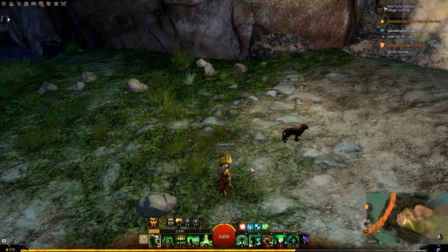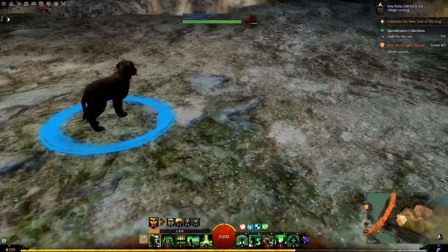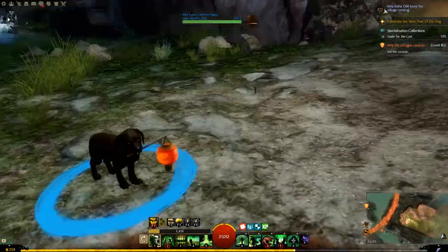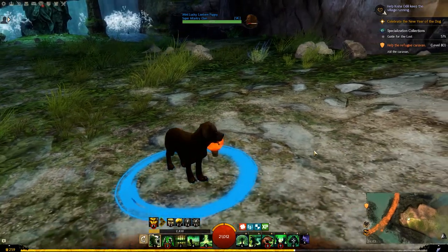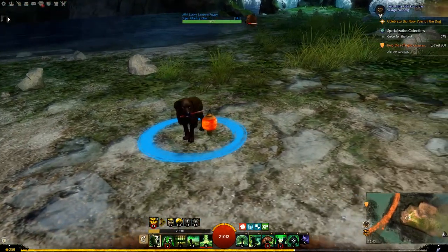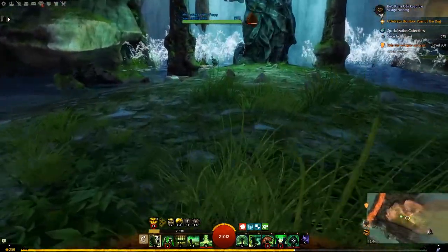Hey guys, welcome to this week's demo. This week we have the Mini Lucky Lantern Puppy available for 400 gems. He's so cute! It's just a quick one today — it's just a miniature.